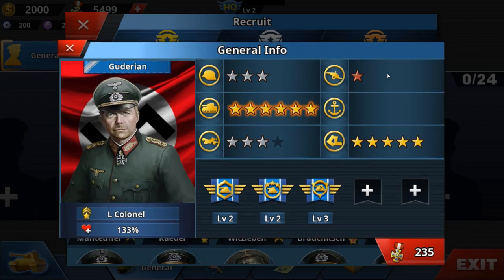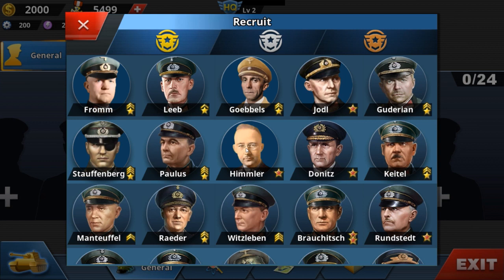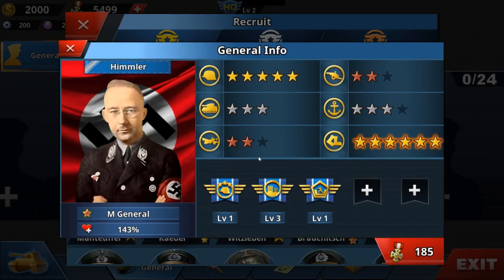Colonel von Stauffenberg — this was the man who tried to assassinate Hitler in East Prussia. He also had contact with Erwin Rommel. Rommel didn't know anything about the assassination, so Rommel was framed as an assassinator and later given two choices: stand trial before the German people, or commit suicide so that his wife and children could live.